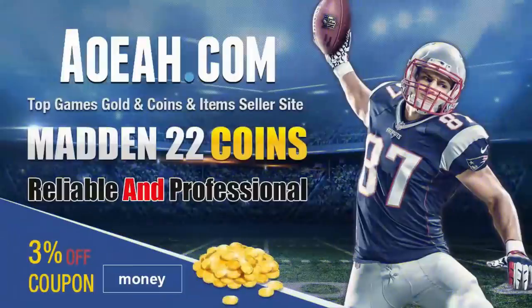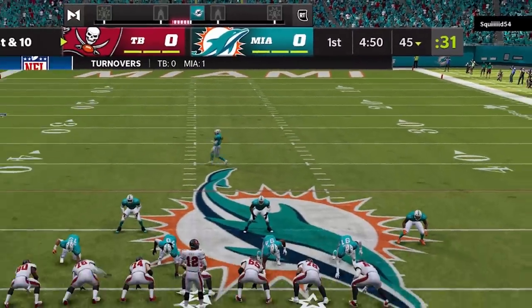For the cheapest, fastest, most reliable MUT coins in the market, check out my coin sponsors at aoeah.com and use discount code MONEY for three percent off. Link in the description below.